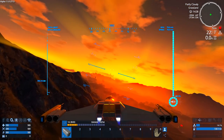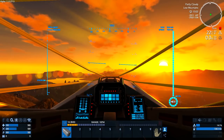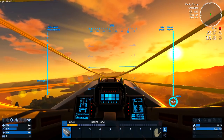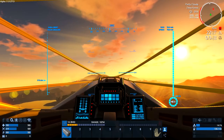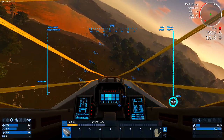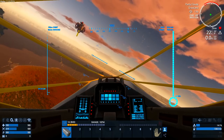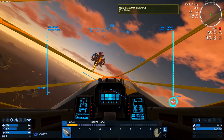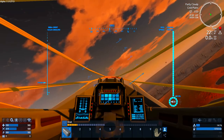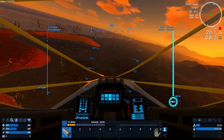That brings us nicely onto the new pilot HUD, which especially looks good in first person view. Information is all the same as before, just rearranged. One thing you'll notice is in the top right corner: max speed is now 70 meters per second, up from the old 50 meters per second. This will make SV travel more enjoyable and scouting less daunting on bigger planets. On the left side, the height and altitude meters have moved, showing distance to ground and to orbit.